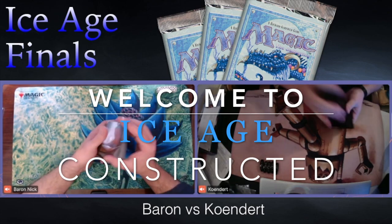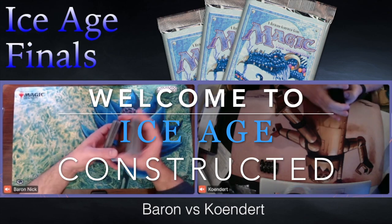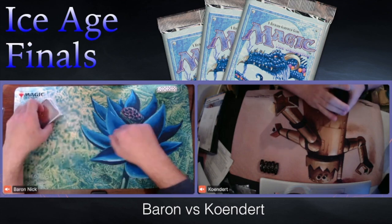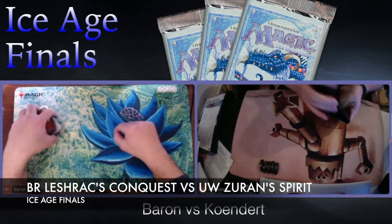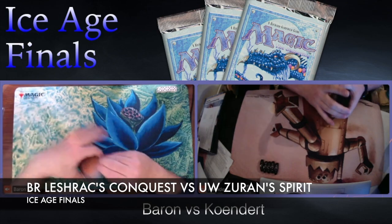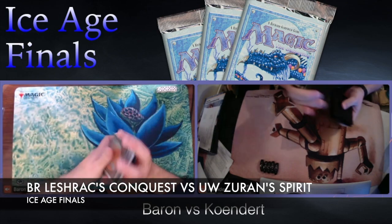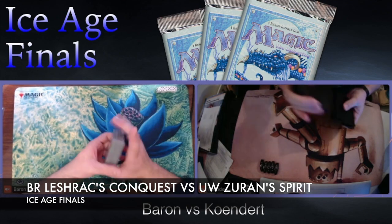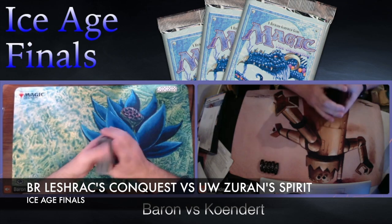We started with 46 players and now we have reached the finals. We've got Kundert who's playing blue-white Zurn's Spirit, and he's taking on the black and red deck Leshrach's Conquest of Baron Nick. This is going to be something — the classical blue-white control taking on a black and red land destruction deck.